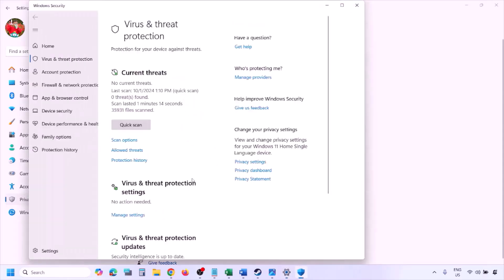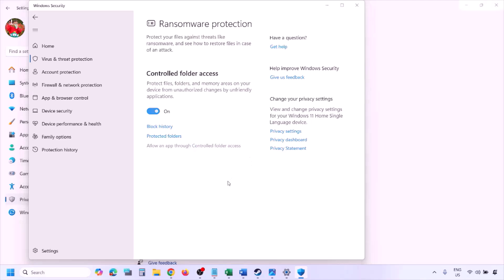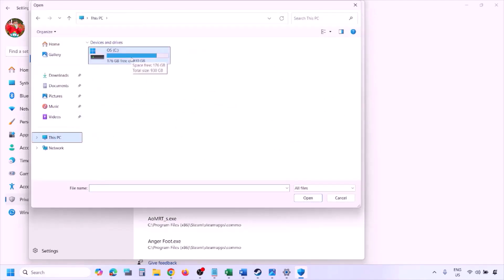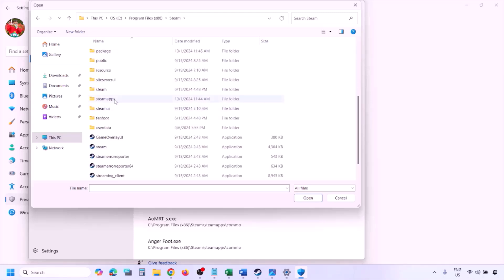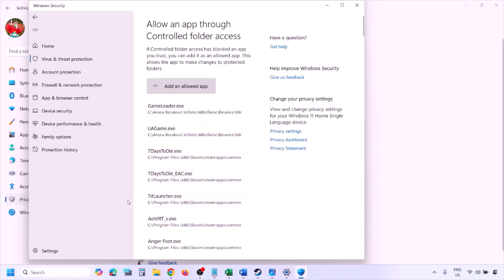Click on Virus and Threat Protection, scroll down to Manage Ransomware Protection, click on it, then click Allow an App Through Controlled Folder Access and click Yes to allow. Click Add an Allowed App, then Browse All Apps. Navigate to the game installation folder — open your drive, Program Files (x86), Steam folder, SteamApps, Common, then the game folder — and select the game EXE file. Click Open. Once the game is added, launch the game and check.